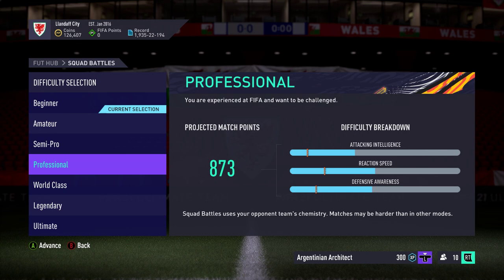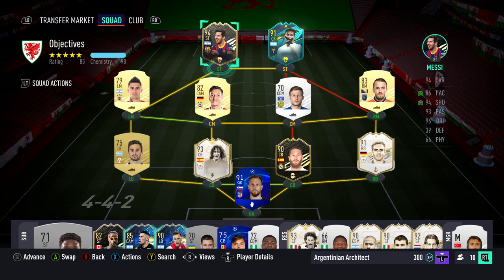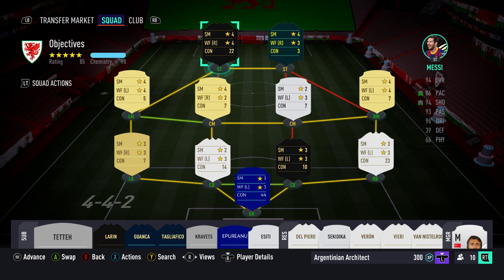We'll just skip through now and I'll show you what I'm going to be using. Obviously you have to do it on professional and world-class difficulty, but just to show you my squad, I'll put it up here. I'm using Argentinian strikers because they've got four-star skill moves each. My Turkish League players are across the middle and at left-back — the left-back's the guy I had to buy, Sirachi.